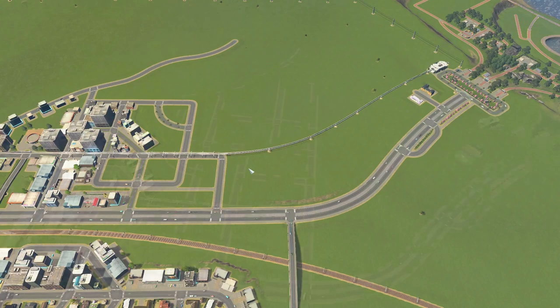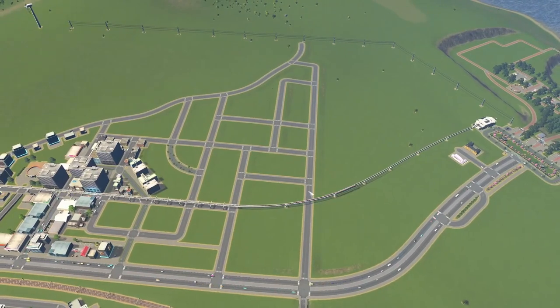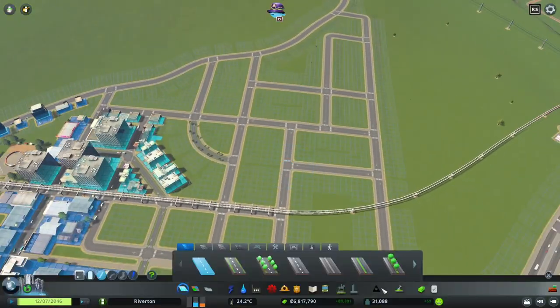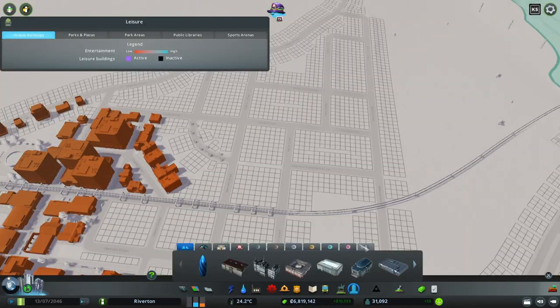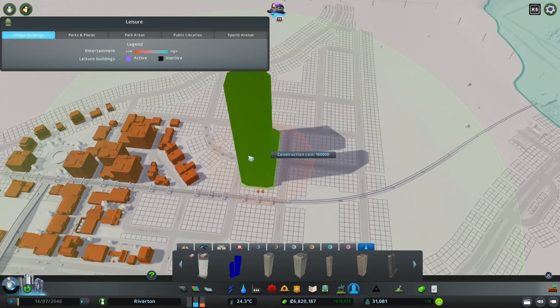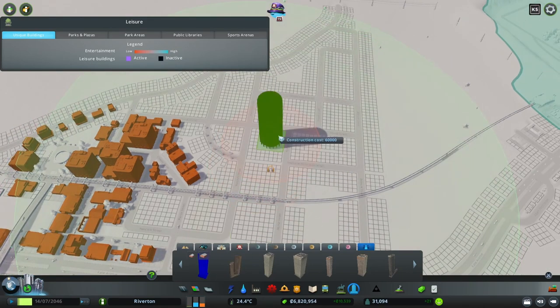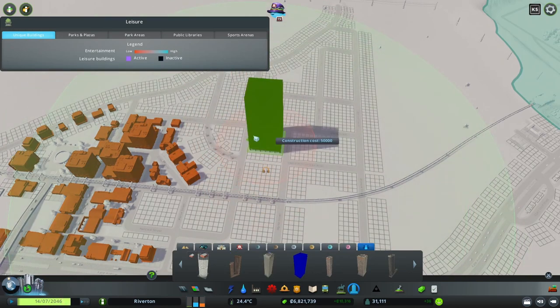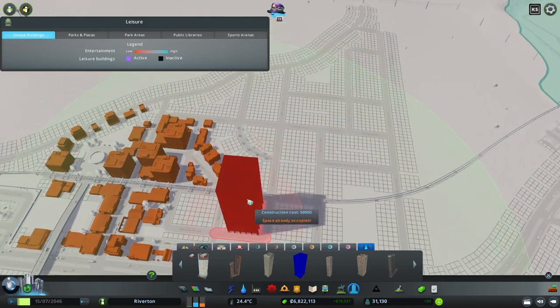With this basic road layout, let's place some of the new skyscrapers. We'll go into Unique Buildings, Content Creator Packs, and scroll through — there are a lot of buildings in here. Let's see what fits. Some are way too big, but we can work with what fits the space technically.